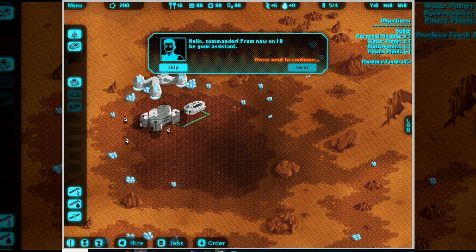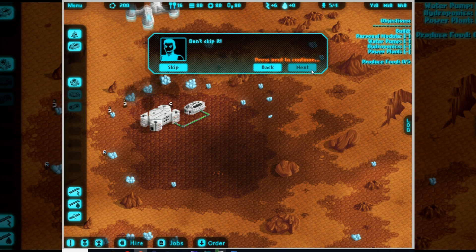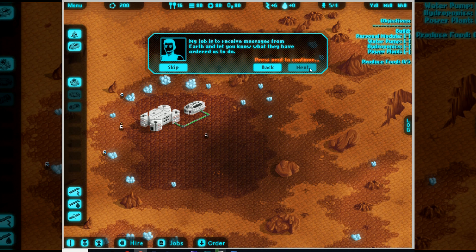Hello, Commander. From now on, I'll be your assistant. Don't skip it - the skip button's right there, it's so tempting. My job is to receive messages from Earth and let you know what they have ordered us to do. Let me help you get used to your interface. First of all, this is the amount of research points you've got up here. Or science, if you like it more.